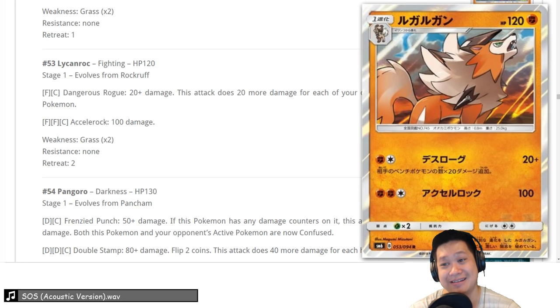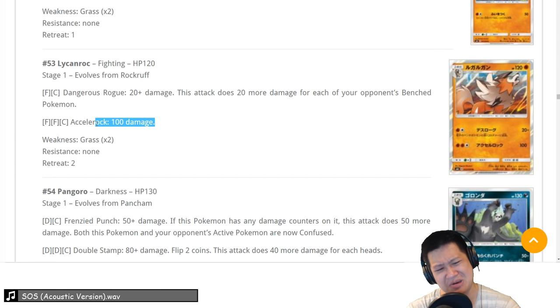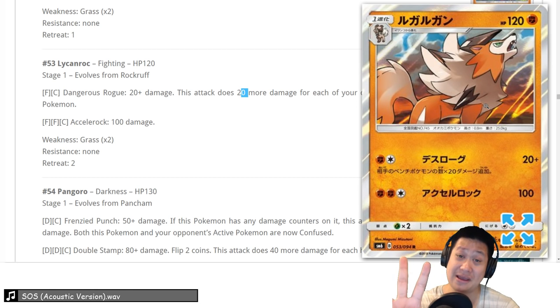Next up, non-GX Lycanroc — it's in the Golisopod range, and the damage is low. Don't care much about weakness. But Dangerous Rogue — the more bench Pokemon your opponent has, the more damage it does. Could this be like a Hoopa counter? It could be, but it depends on the bench, and you have to deal with Ninetales too. You could put one in your Lycanroc decks just to deal with those odd cards. We'll give it a 3 — niche just to handle those situations, otherwise it'd be a 2.